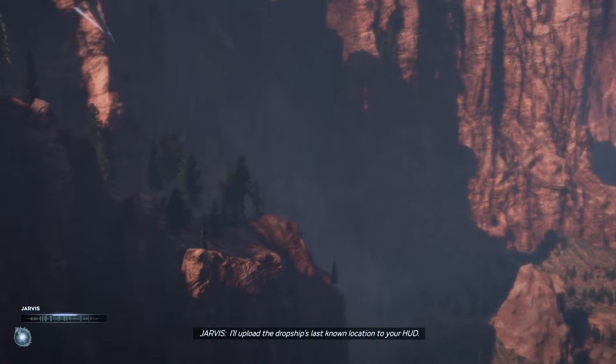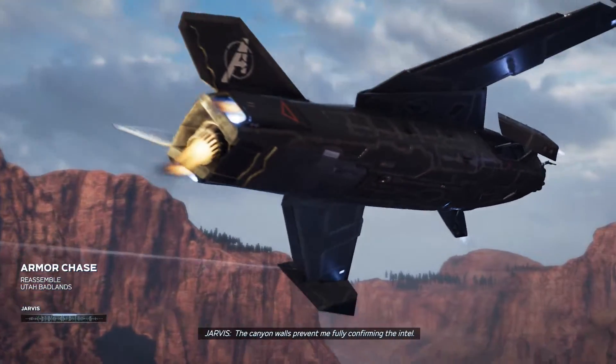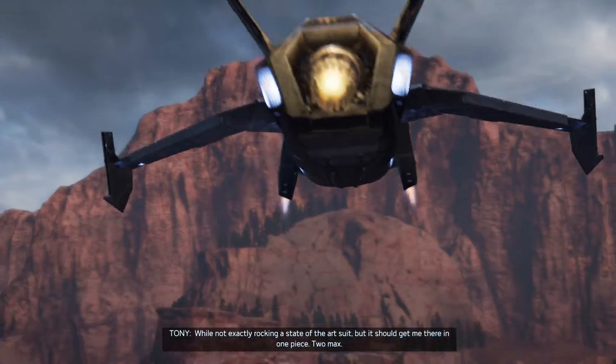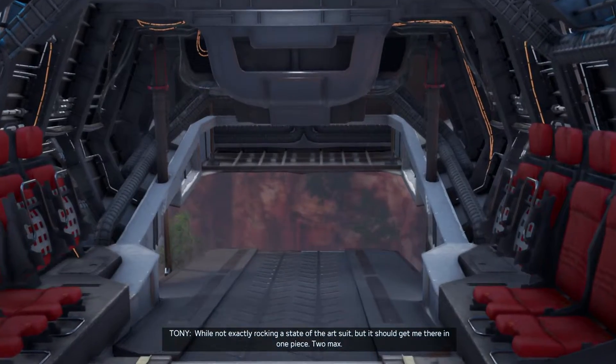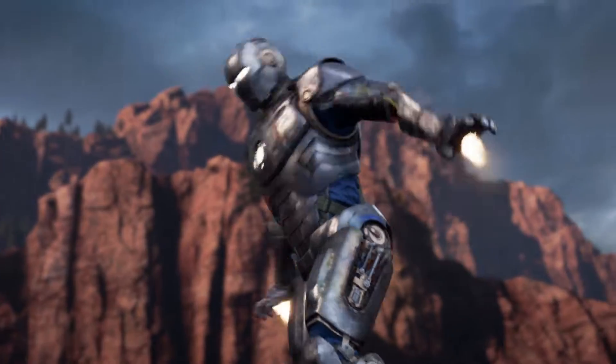I'll upload the dropship's last known location to your HUD. The canyon walls prevent me from fully confirming the intel. I suggest you work quickly. But I'm not exactly rocking a state-of-the-art suit, but it should get me there at one pace. Alright, let's do this.